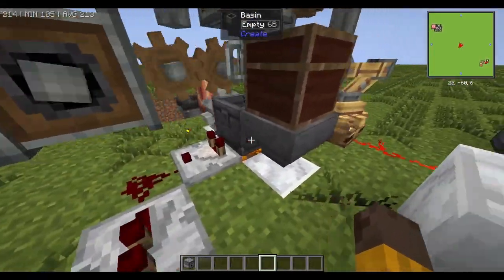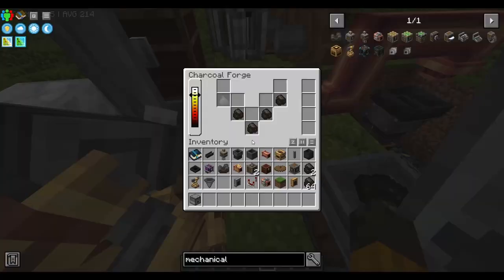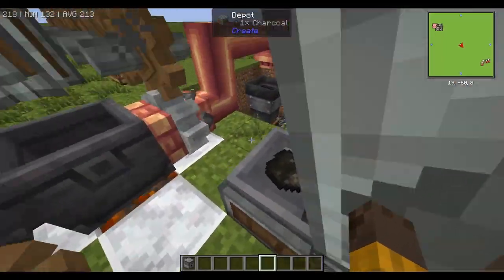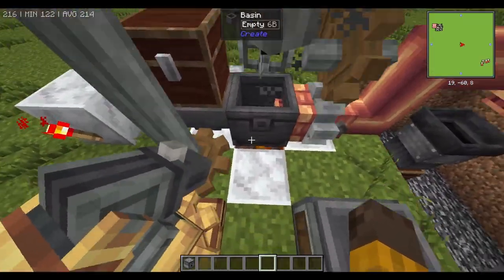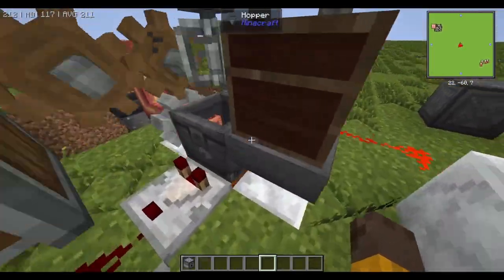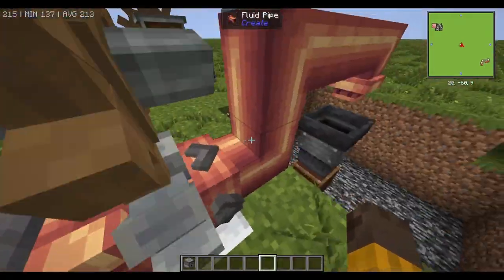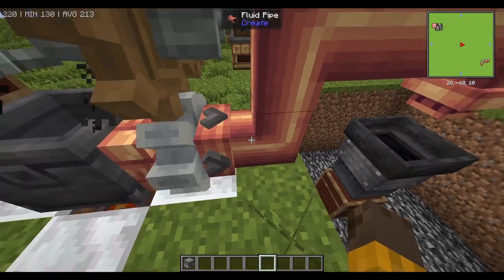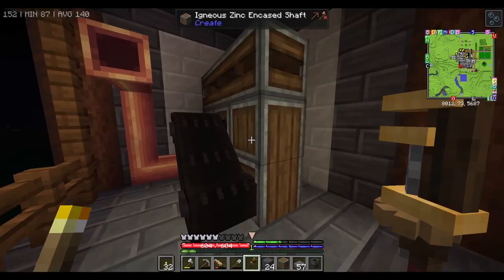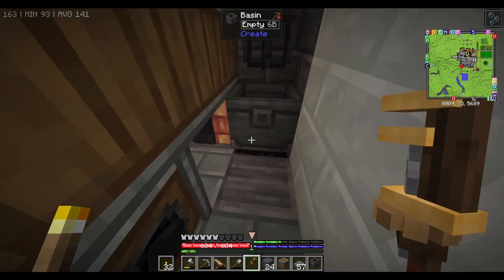So I guess for now we will just manually put the charcoal in. Since automating the charcoal is kind of wasteful with coal or lignite, we'll just not worry about automating that part and just care about the automation up here for processing the ingots. I'll go back into the survival world and finish building the machine.